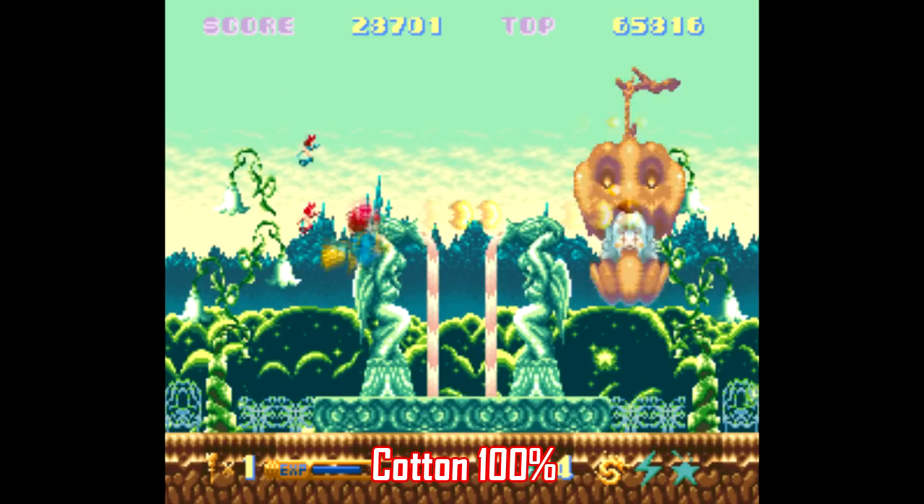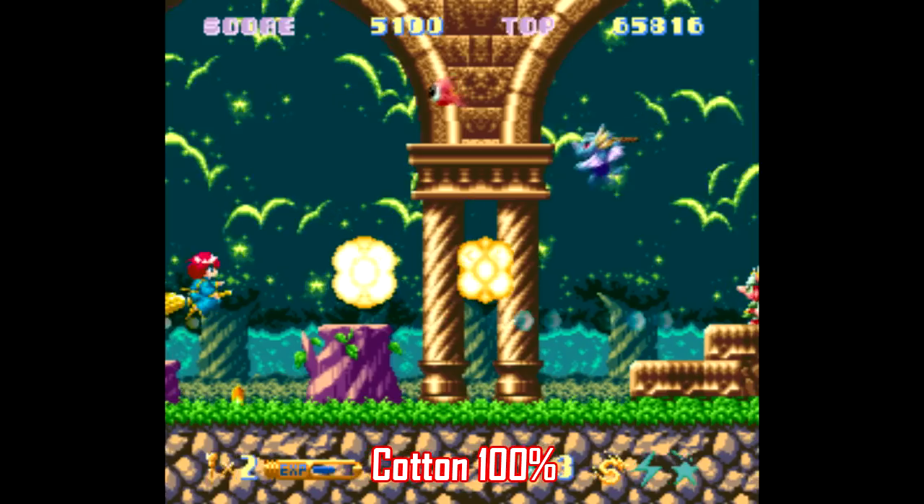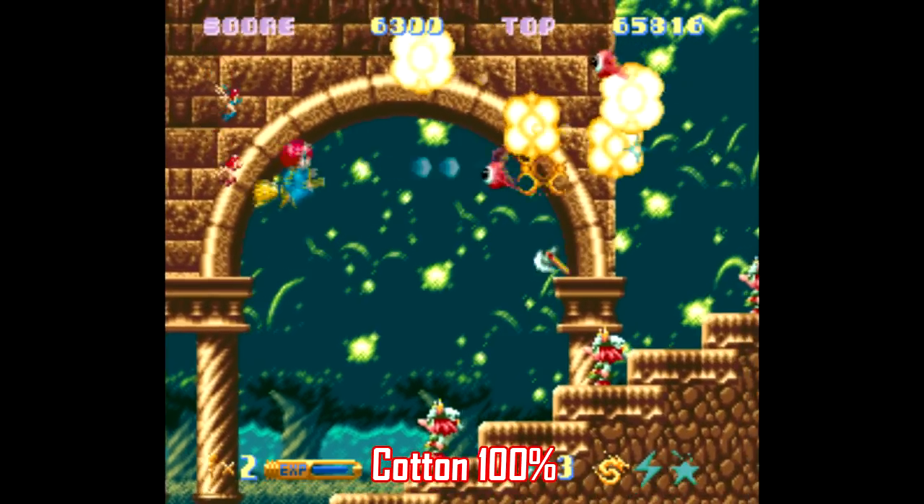Finally, for shoot em ups, there's Cotton 100% for Super Famicom, and this is another game where you don't need an English patch. There are eight levels with a unique art style for each, and it's a playthrough that can be completed in about 40 minutes.